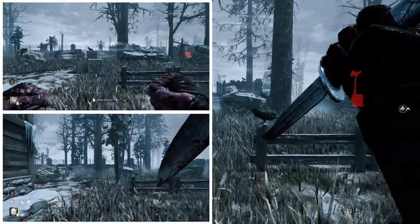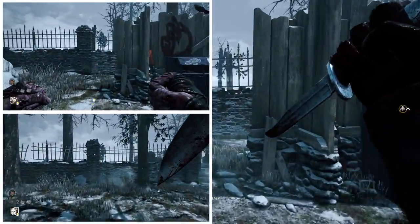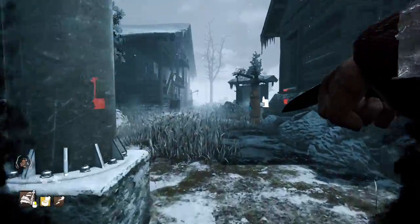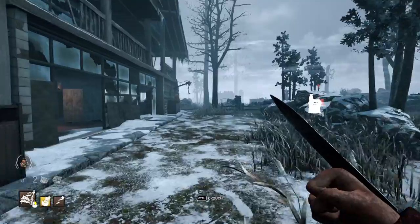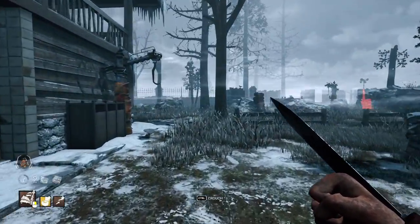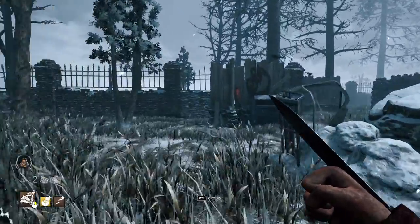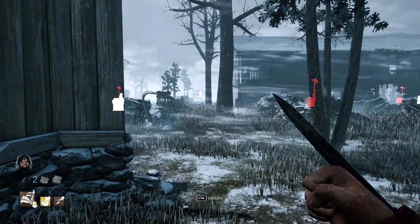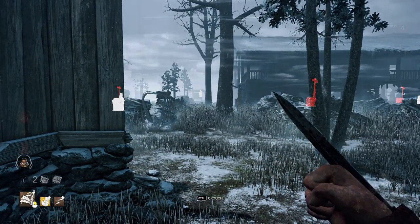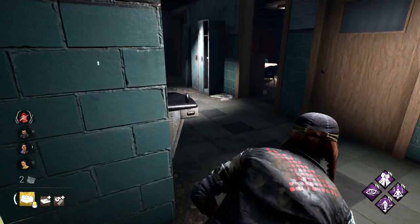One idea for Pig was pairing her ambush addons — the Last Will, which increases ambush speed by 6%, and the Shattered Syringe, which reduces the cooldown of missed ambush attacks by 25%. Despite doing an ambush to begin the run, this pairing did not actually speed her up. The cooldown after the ambush was simply too long, making her effectively the same speed as the other 4.6 characters.